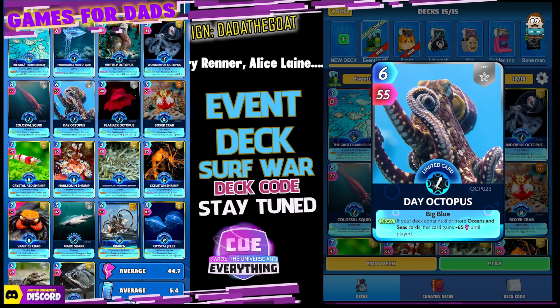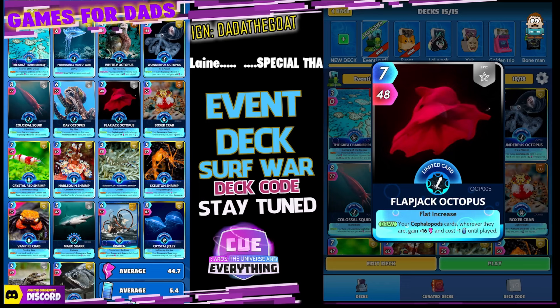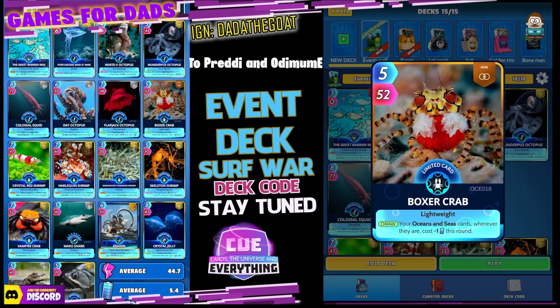Day Octopus — six for 55. On the draw, if your deck contains eight or more ocean and sea cards, which it does, this card gains plus 65 power until played. He is a great card this week. The Flat Jack Octopus — interesting picture, doesn't even look like an octopus — seven for 48. On the draw, your cephalopod cards wherever they are gain plus 16 power and cost minus one energy until played. Really useful.